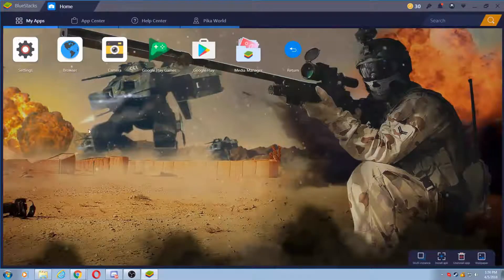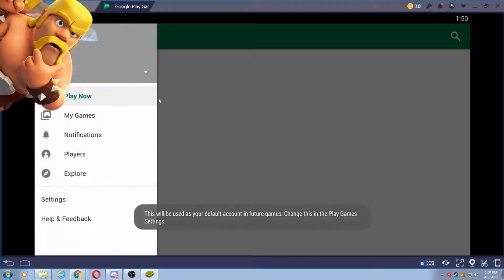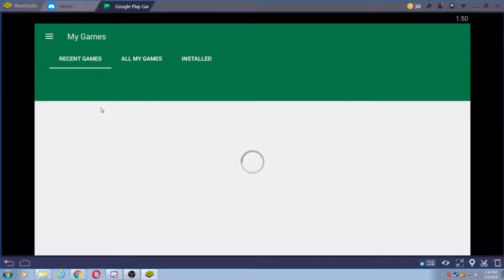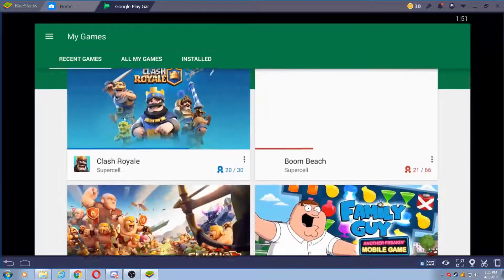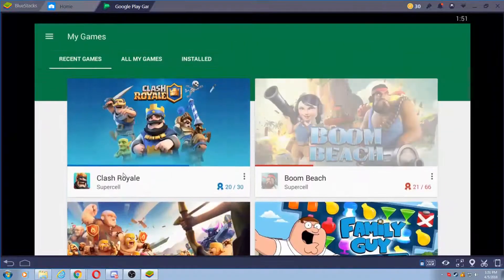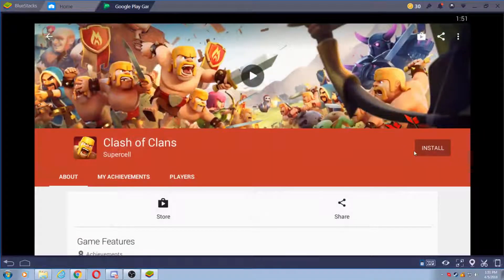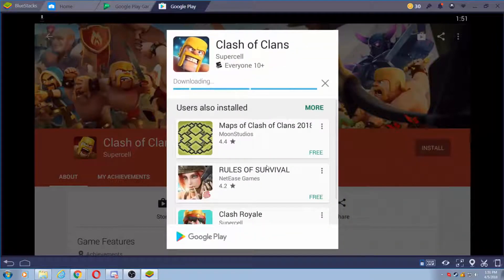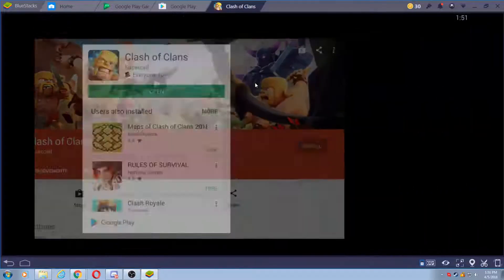We go over to My Apps and then System App, and then we go into the Google Play Store — or Google Play Games might work, let's find out. It shows some of the games that I have on file that I've played. So we're going to go ahead and download Clash of Clans. Installing Clash of Clans now on BlueStacks — click Install. Like I said, you can do this with any mobile game. We'll accept. Done — the game is installed. We'll go ahead and open it.